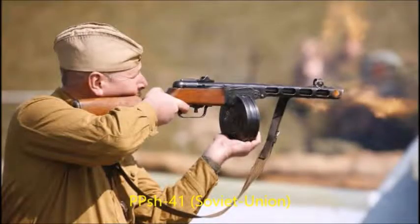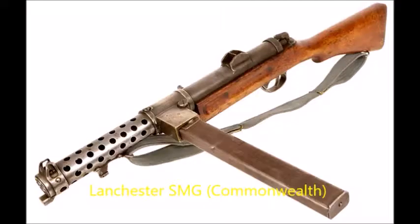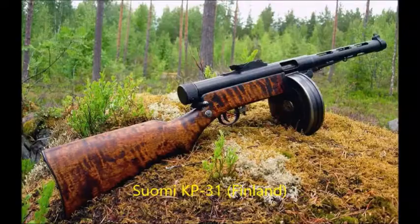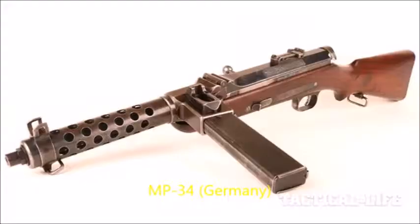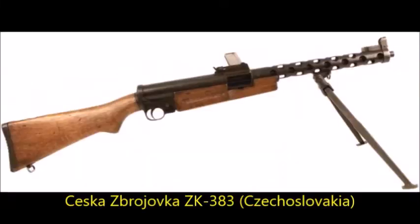Continuing the submachine guns: the PPSH-41, the PPS-43, the Type 100, the Lanchester Submachine Gun, the Owen Gun, the Suomi KP31, the MP34, the Bliska Weka, and the Ceska Zbrojovka ZK383.